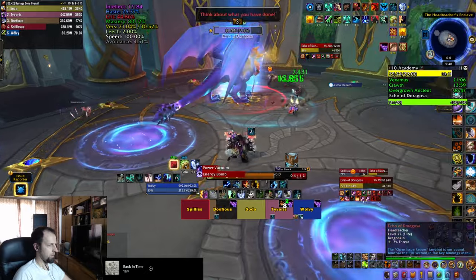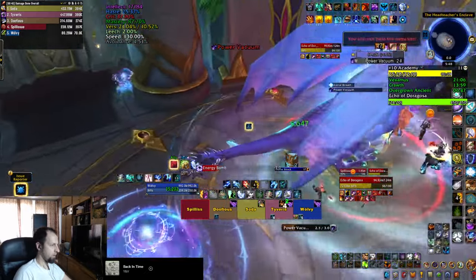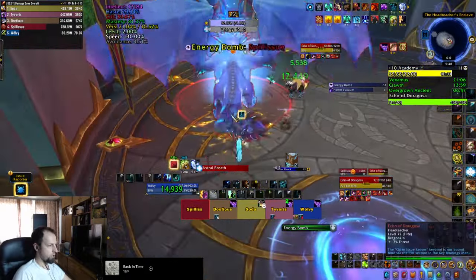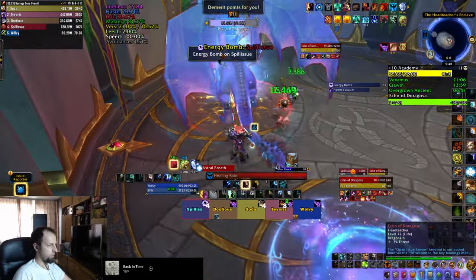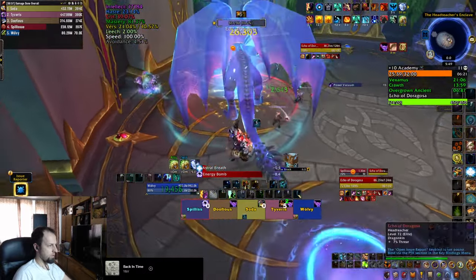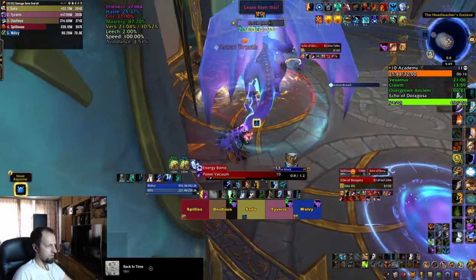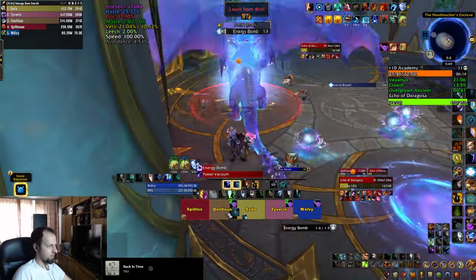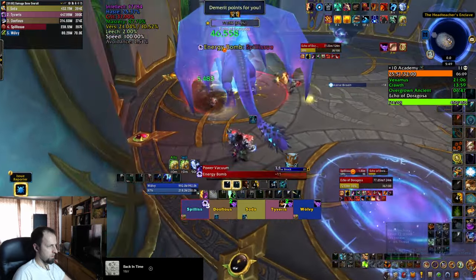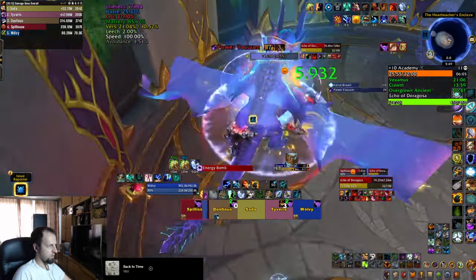If you're at two stacks and you know you're getting a third one, try to drop the portal near the walls. The boss also occasionally sucks everybody in — run out of the blast radius circle after that — and keep in mind that the boss has a frontal, so be ready to dodge at any point. The fight will slowly become more chaotic as more arcane portals accumulate, summoning more orbs. Try to stack those rifts close to each other and move the boss to an open area whenever possible. If you manage to dodge everything, you kill the boss and complete the dungeon.